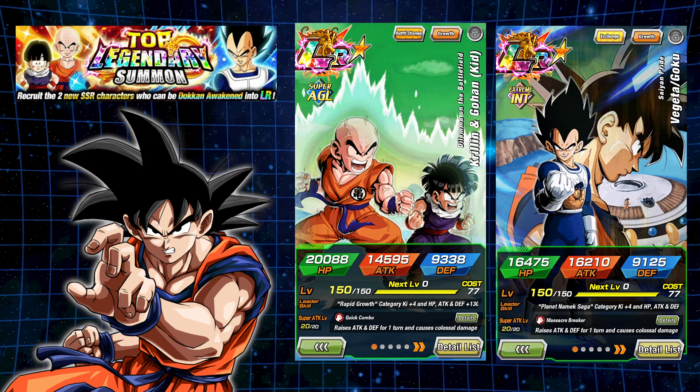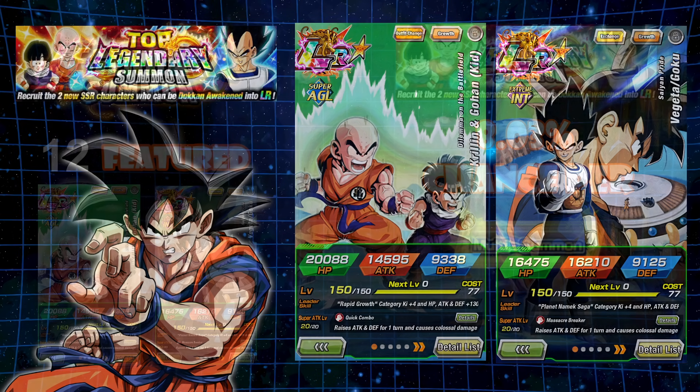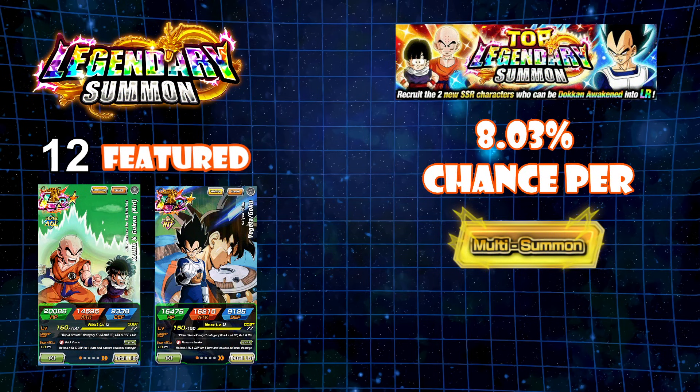Let's talk about the banners themselves and what are your chances. So everyone always asks me how many dragon stones do I need. You probably don't want to summon on this banner unless you are whaling out, you're pay to win, or you're an individual like me that wants to make content. If you're free to play, legendary banners as well as top legendary summoning banners are luxury banners. There are 12 featured units on this upcoming banner, so you're going to have an 8.03% chance per multi to get one or the other. Now if you only are going for one unit — just the Vegeta or just the Krillin and Gohan — you're looking at more like a 4% chance, which is much, much worse. That's why regular legendary summoning banners we recommend not to summon on.